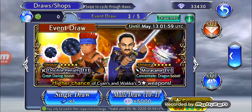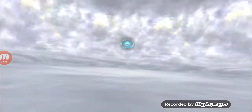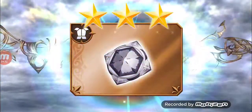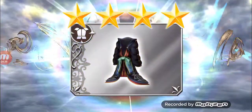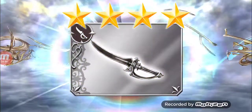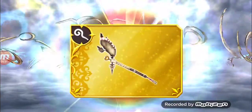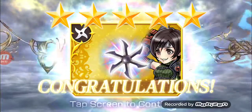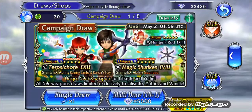There's also this banner but yeah, don't summon on this one. Anyway, let's go ahead and do the free multi. One, two, three, four, five, six, seven, eight, nine, ten — not the one we're after, but we can use that for power stones.